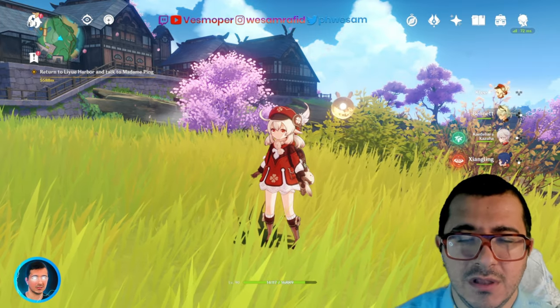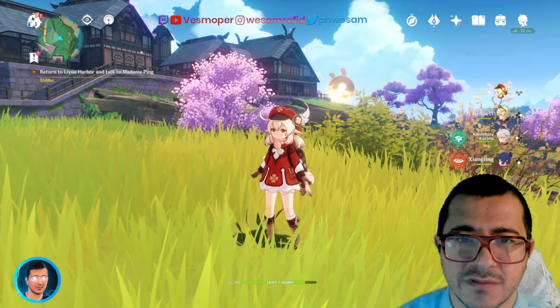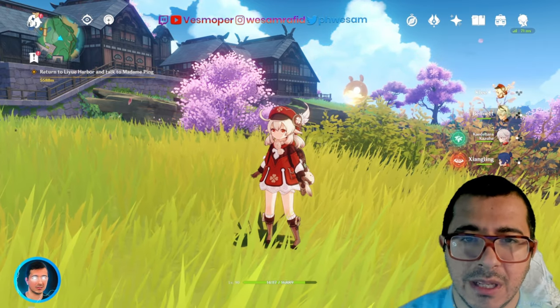The first tip of the video is to do the Archon Quests — do them all, starting from Mondstadt all the way to the end of Sumeru. This will give you lots of XP books and lots of primos once you complete them.